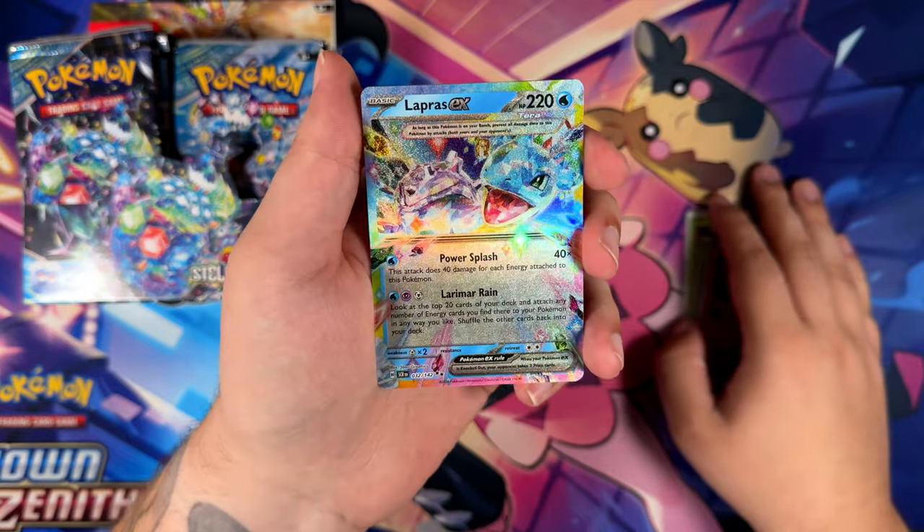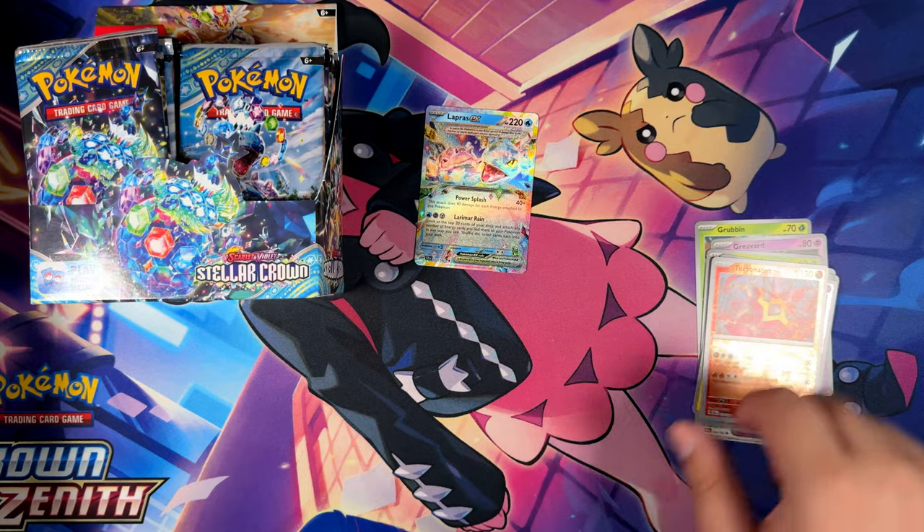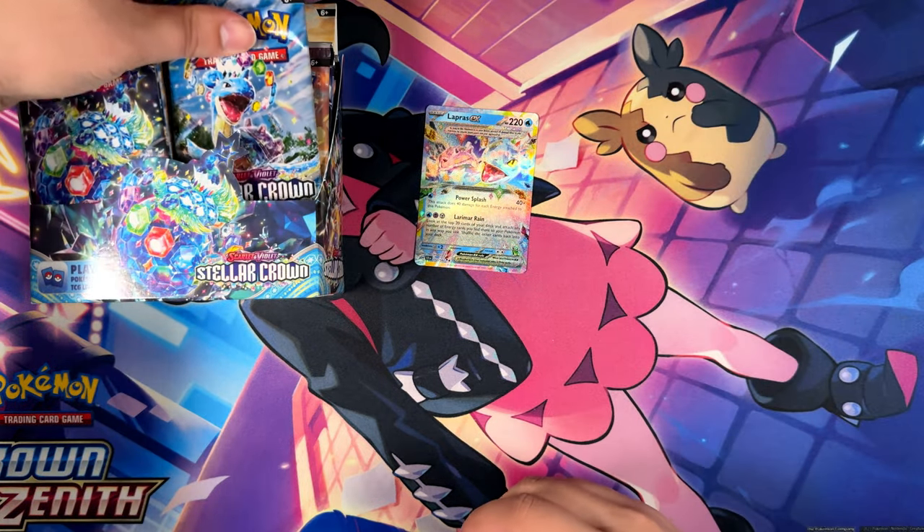Hey, Lapras EX! That's very nice — our first double rare, up right here. And here's the code card for that one. Iron Leaves and so on and so forth, you get the gist.